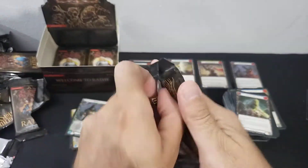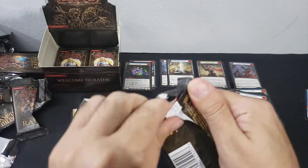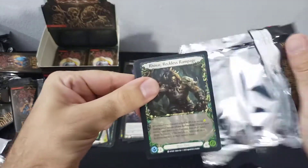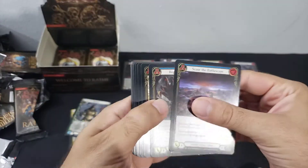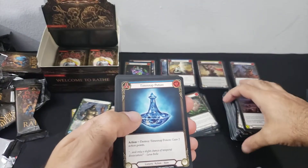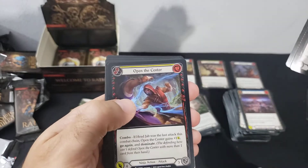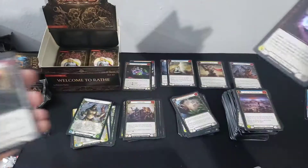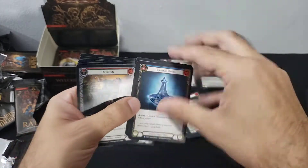Hopefully that foil pile gets a lot fuller with whatever we're about to pull. Oh — there's an Adult Rhinar, that's nice! Three and two, Timestamp Potion — getting all the potions — Overpower, and common foil. See, those are rares.